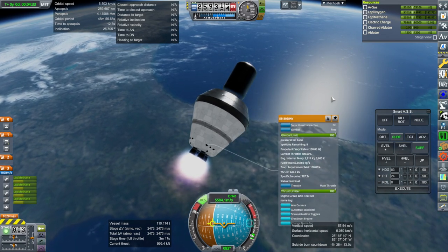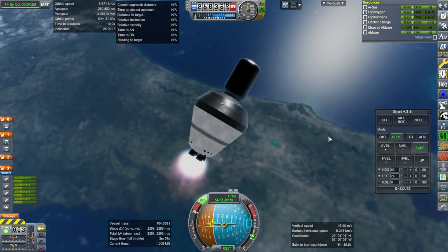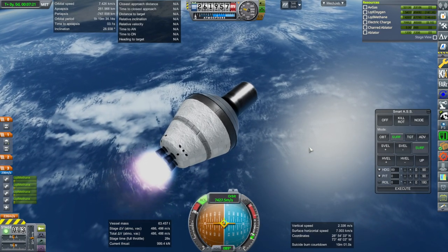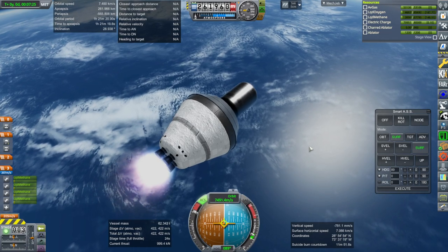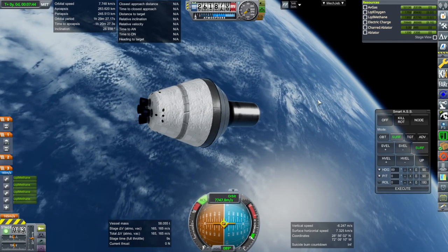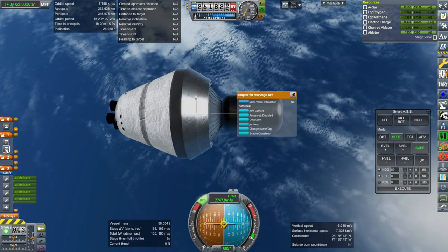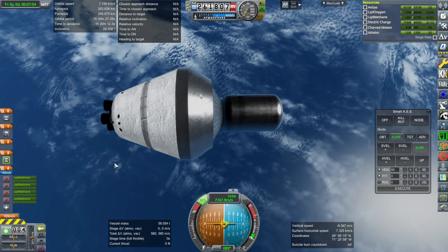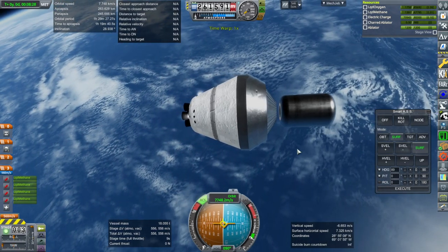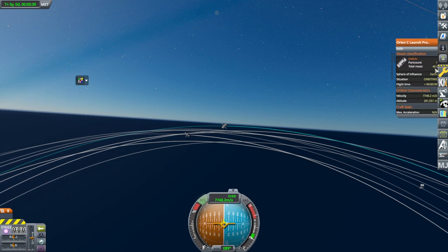Final bit of the burn. We are cutting it close here with the 40 tons. Shut down. 263 by 245. We could probably go a little bit more and round it out. There's the adapter. If we time warp, off goes the payload. The payload, if we check it, is 40 tons — it says here 40 tons.